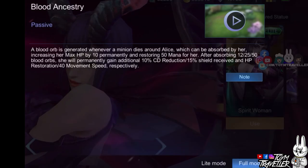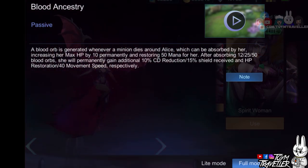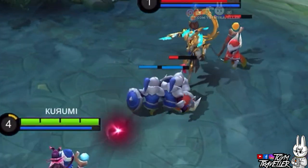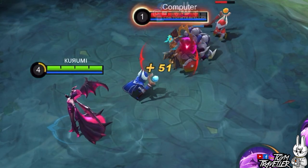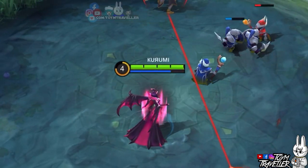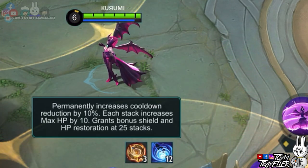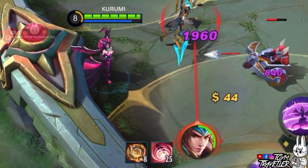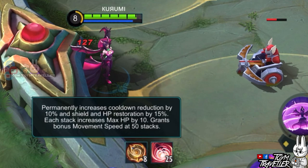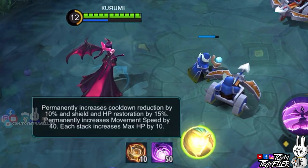Alice's passive, Blood Ancestry, lets her gain extra effects based on the Blood Orb charges she has. A Blood Orb is generated whenever a minion dies nearby Alice. She absorbs the orb by going near it, increasing her maximum health points permanently and restoring mana. When she reaches 12 charges, she gains cooldown reduction permanently. When she reaches 25 charges, she gains increased shield gained and increased HP restoration permanently. Lastly, when she reaches 50 charges, she gains a boost on her movement speed permanently.